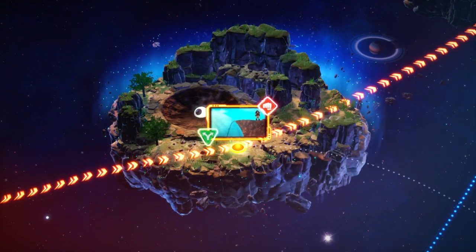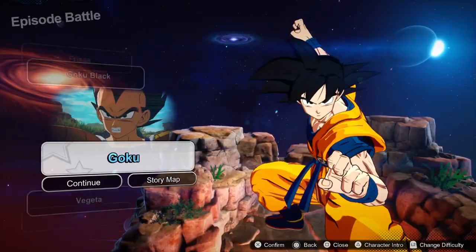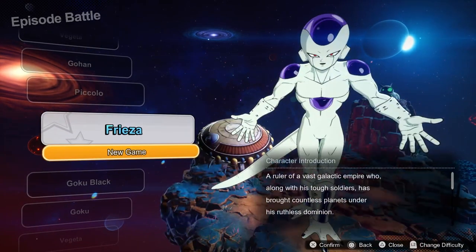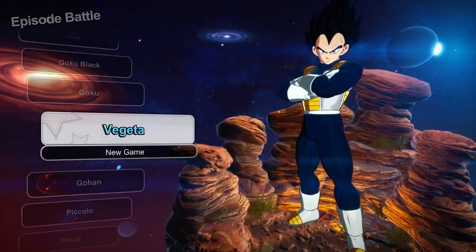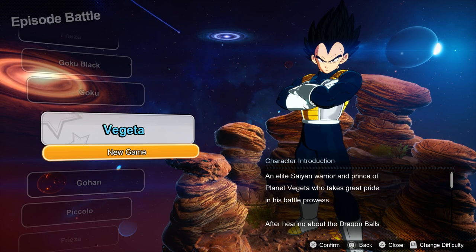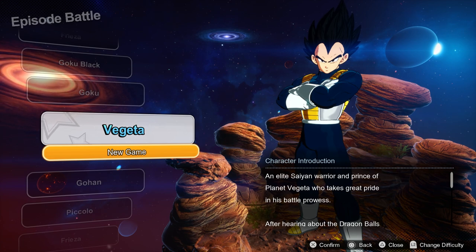So this is the story section — not only do you get Goku's story arc, but you get Goku Black's story arc, who I heard is the hardest one to beat. You get Frieza's story arc, Piccolo's story arc, Gohan. It is completely endless, and just think about all the what-if scenarios in these story arcs. If you thought this was just going to be the same old retelling of Dragon Ball, you were sadly mistaken. That was the episode battle section.